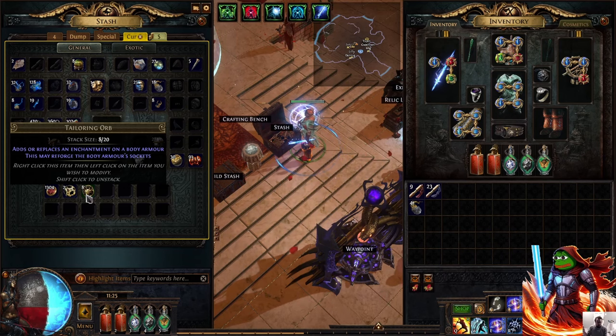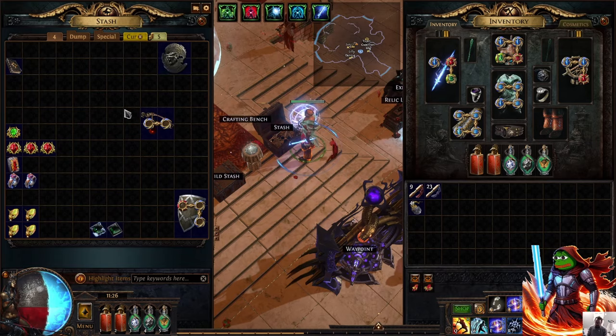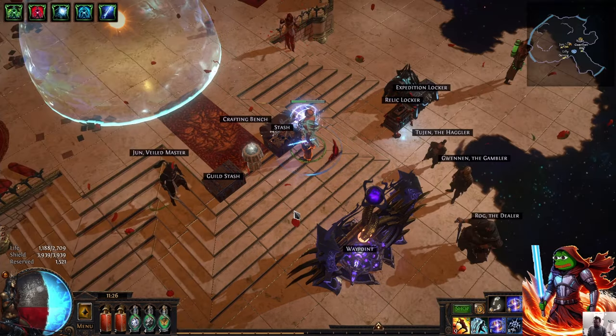Buying them for 60c a pop just made sense. So overall, our 8 defense is going to cost us about 50c, which is pretty much what I thought going in. I remember last league I played Ivory Tower, I bought tailoring orbs and they were about 10 to 15c. I bought them a bit earlier this time and they were even less — it helps when you know what a league start economy looks like.